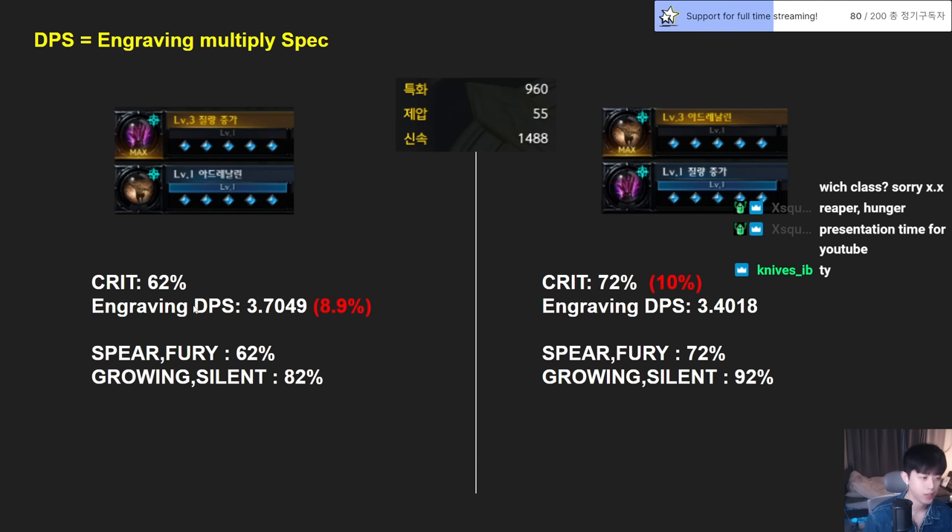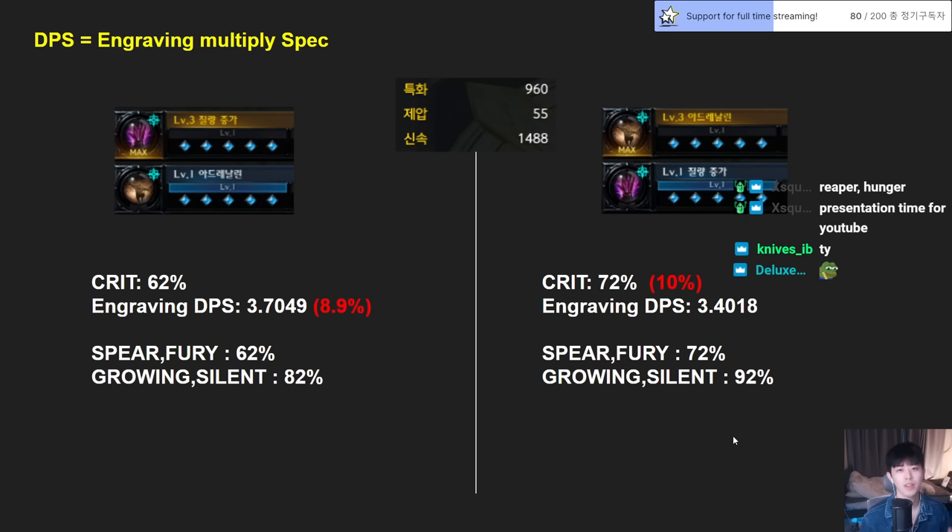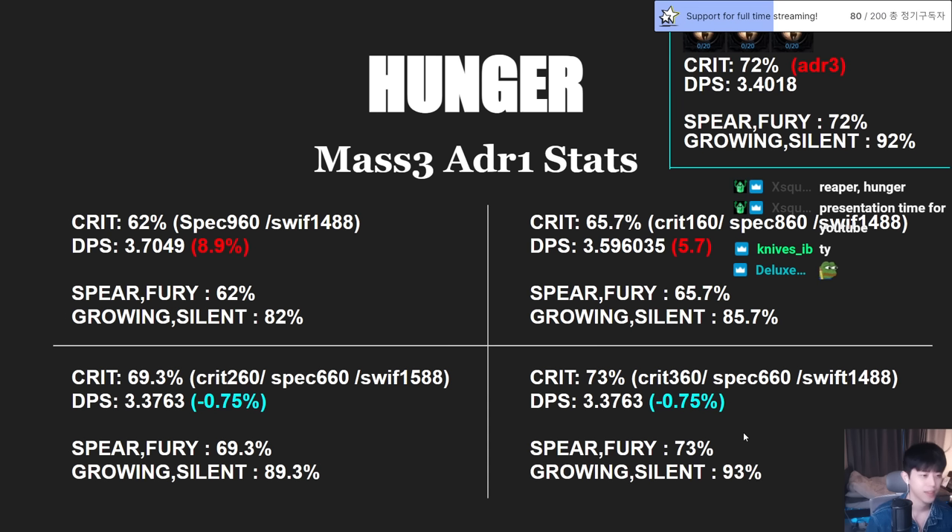So the basic thing is: 72% vs 62%, a 10% critical rate difference, and the actual DPS difference is 8.9%. Now let's figure out what we're going to choose. Let me introduce and explain about Mass 3 and Adrenaline 1 stats.